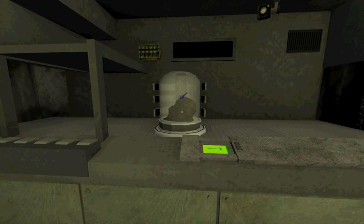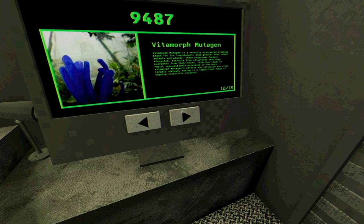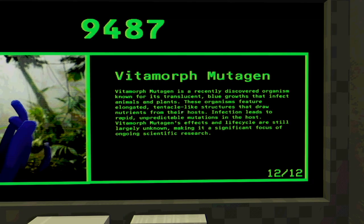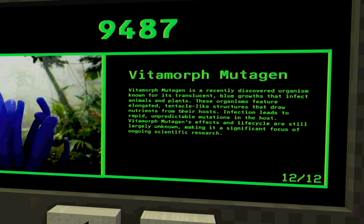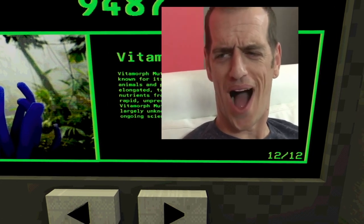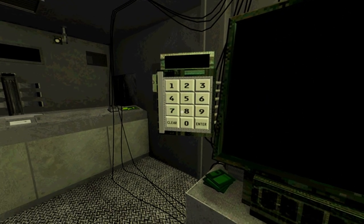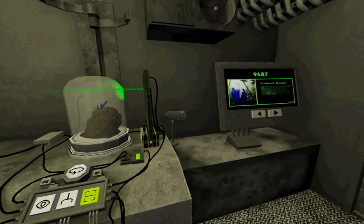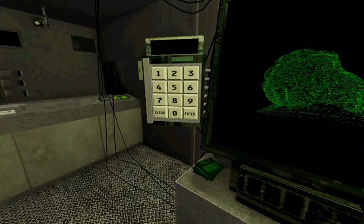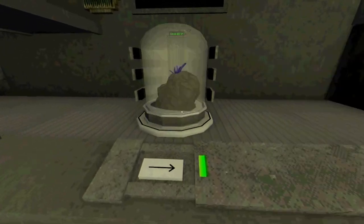Hey, what do we got here? What the fuck is this thing? I already see what it is - it's like a rock from the bottom of the ocean. Hey, where's that blue looking thing? A vitimorph - a recently discovered organism known for its translucent blue growths that infect animals and plants. These organisms feature elongated tentacle-like structures that draw nutrients from their host. Infection leads to rapid, unpredictable mutations in the host. Do not open this one. What number is this? 9487. I refuse to open this. Get out of here.